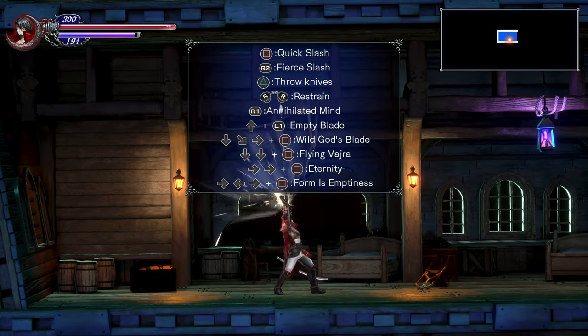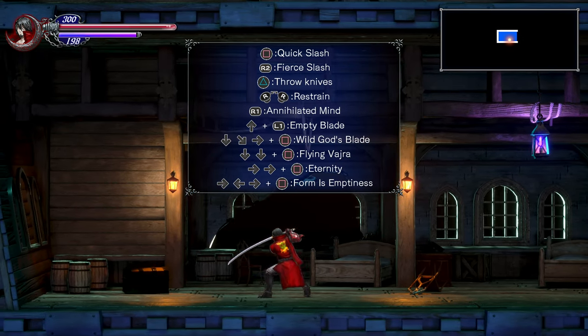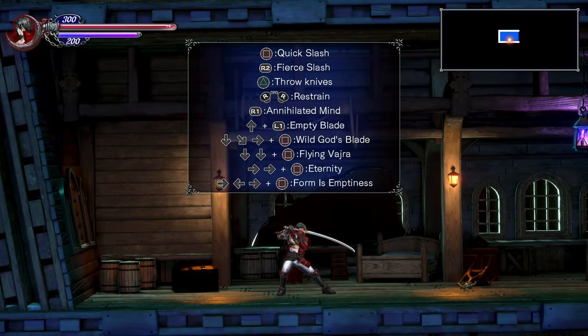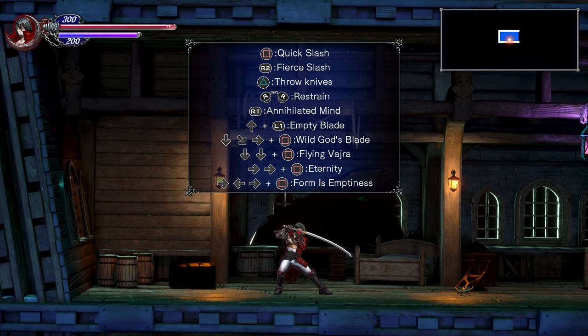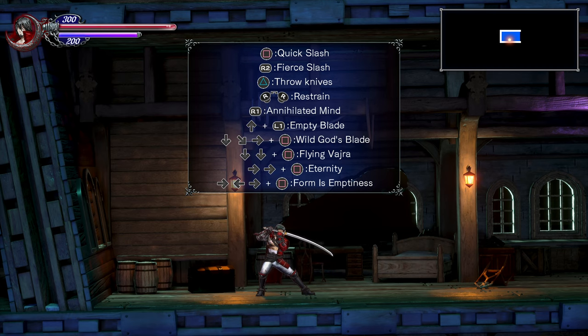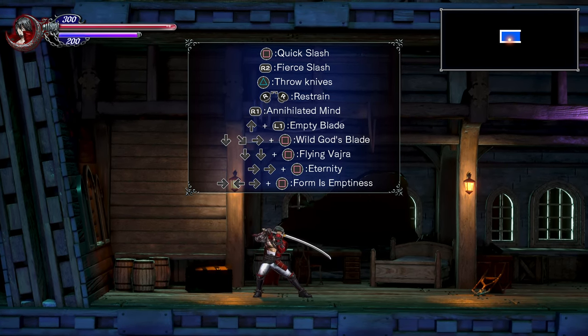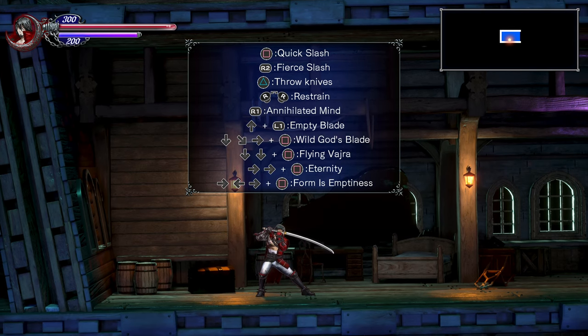On PS4, the grappling hook is a little tough to use effectively. Occasionally this can stun enemies, but it doesn't happen to all of them — they have to be pretty weak. I've never been able to get it to work on bosses. But if that happens, you can press triangle very quickly and he will do basically a guaranteed hit with a projectile while they're stunned.